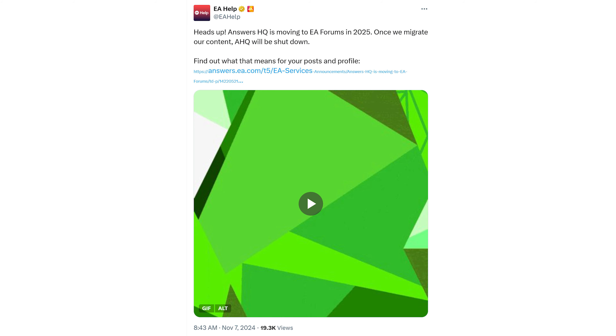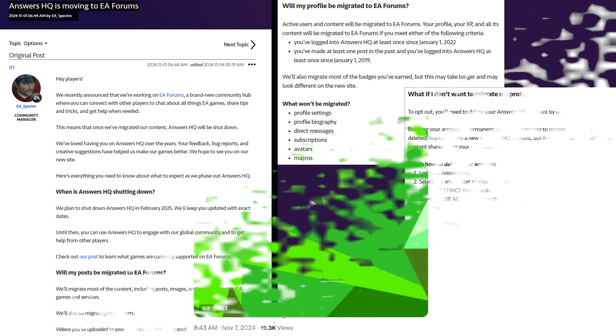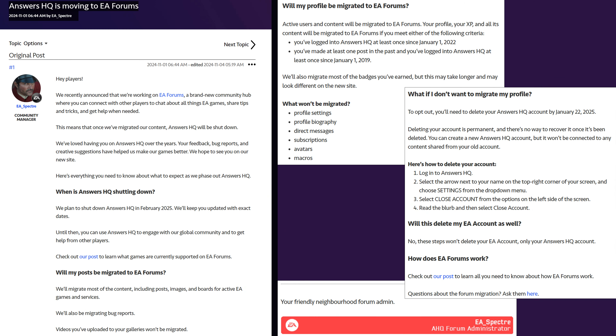EA Help tweeted to give a heads up that Answers HQ is moving to EA Forums in 2025. Once they migrate the content, AHQ will be shut down. There's a link to what it means for your posts and profile. Their plan is February 2025 for the shutdown, but they'll keep us updated with exact dates.